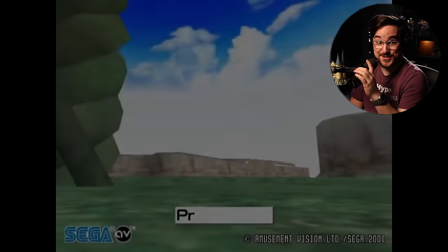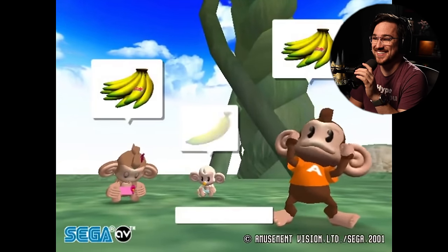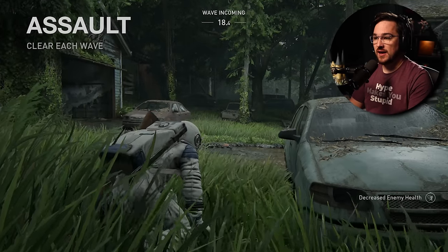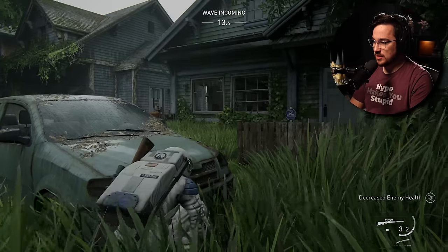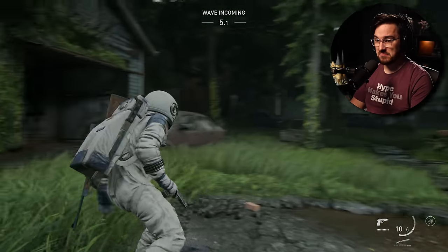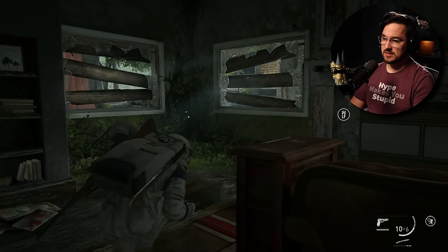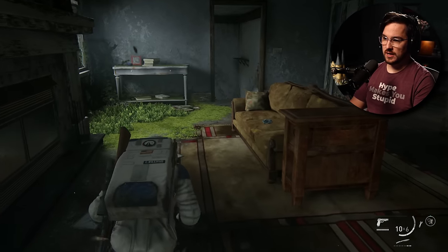It is an assault encounter — clear each wave — in the outskirts of Seattle, with decreased enemy health as the modifier. So they should be easier to kill. We're fighting the WLF. This is doable. Wave one out of three, lots of materials to collect.